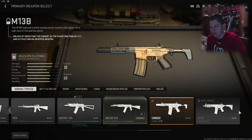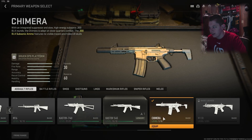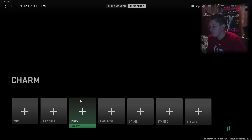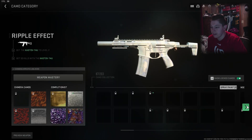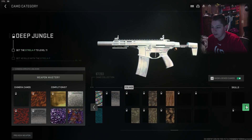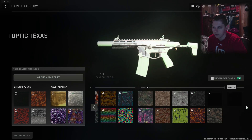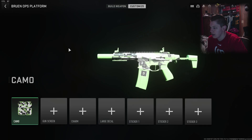Just looking at this thing real quick, it does way more damage than basically every other AR I can see, except for the Kastov 762. I have this thing at level zero with no attachments — that's what we're doing in today's video. Since double XP is active, we'll probably level this thing up in a few games.